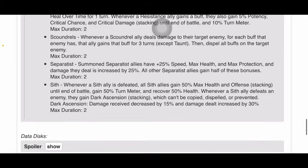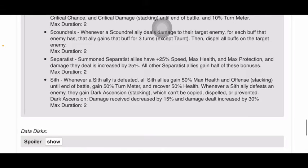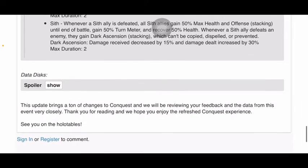Seems like they're all max duration 2. Sith. Whenever a Sith ally is defeated, all Sith allies gain 50% max health and offense stacking until the end of battle, gain 50% turn meter, and recover 50% health. Whenever a Sith ally defeats an enemy, they gain Dark Ascension stacking, which can't be copied, dispelled, or prevented. Dark Ascension: damage received decreases by 15% and damage dealt increases by 30%. Max duration: 2.